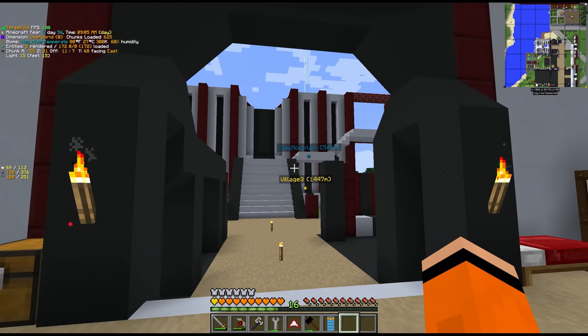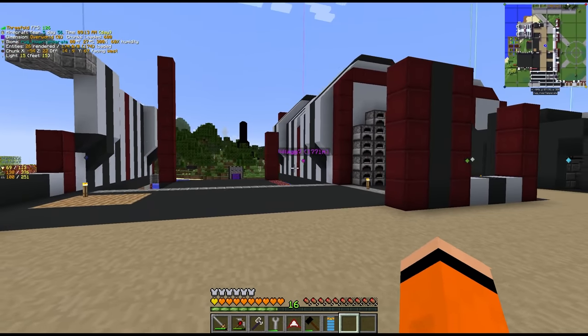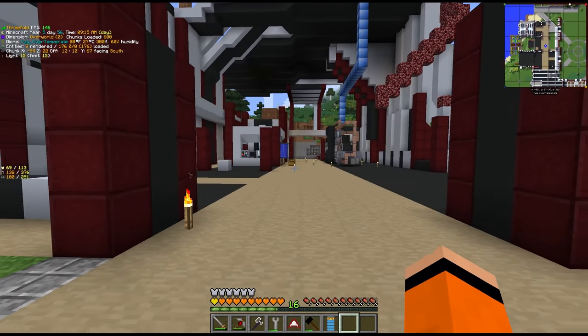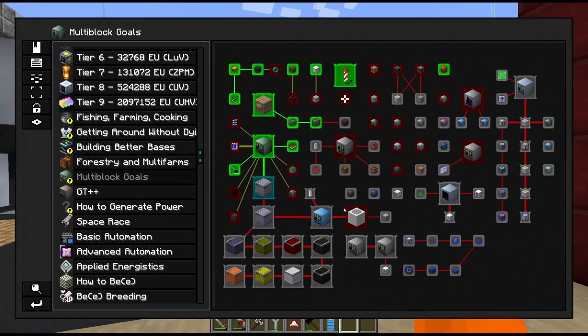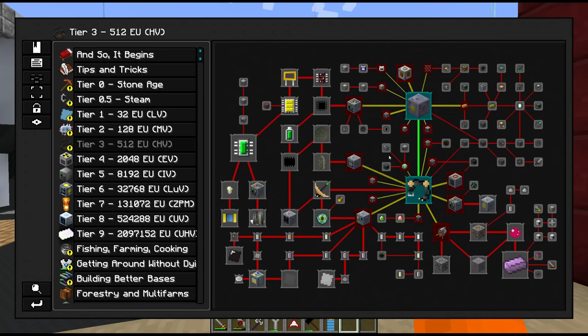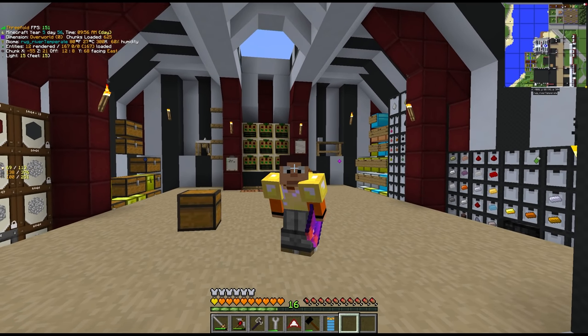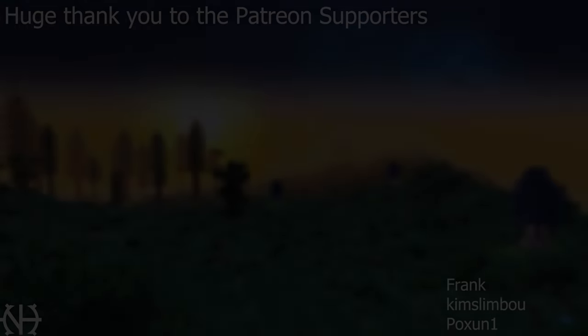And with that I think it's a good point to wrap up the episode. Thank you for your patience on this one. I am really liking where this is going now - I think we're in a comfortable position to start moving forward. I think the clean room is going to be next up for us, which is going to allow us to create the next tier of circuits. No doubt we'll hit some snags along the way, but thank you again for watching and I'll see you all soon for some more Gregtech New Horizons.